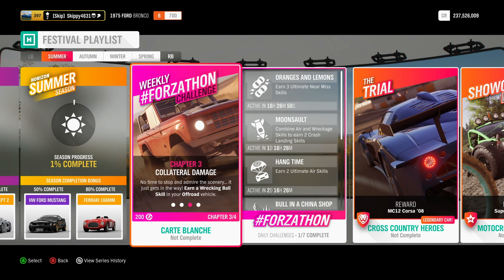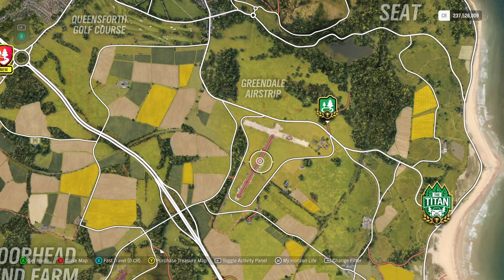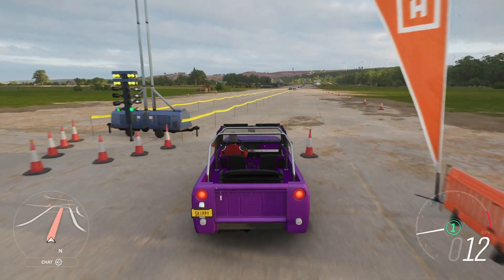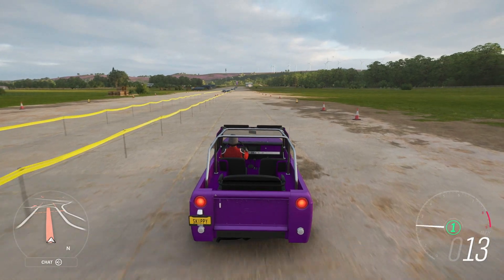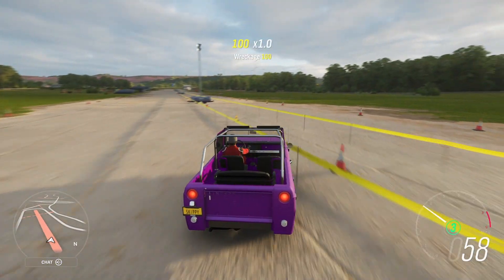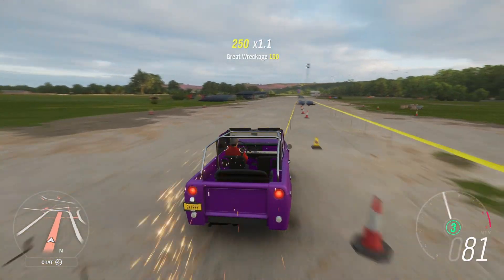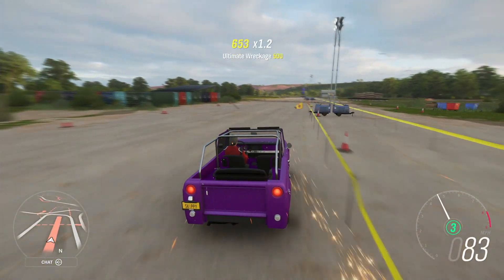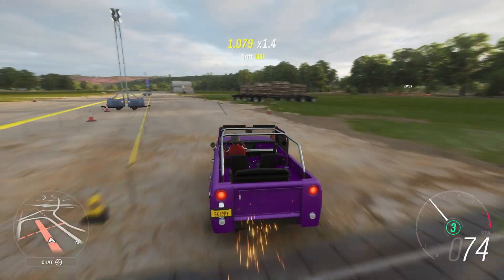With Chapter 2 completed, winning three cross-country series events, it's on to Chapter 3: Collateral Damage. No time to stop and admire the scenery — it just gets in the way. Earn a wrecking ball skill in your off-road vehicle. For this chapter and Chapter 4, I'm heading over to the Greendale airstrip. One wrecking ball skill is fairly easy to do — we just need to get three wreckage skills in the same skill chain. I'm going to drive up and down the runway itself, knocking over these little fences. Hopefully we should get a wrecking ball skill pretty quickly here.